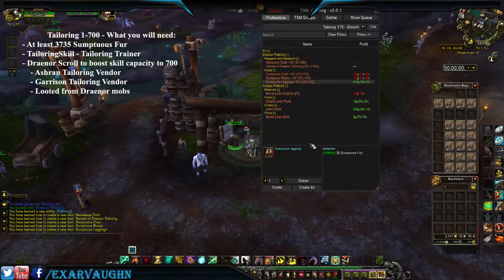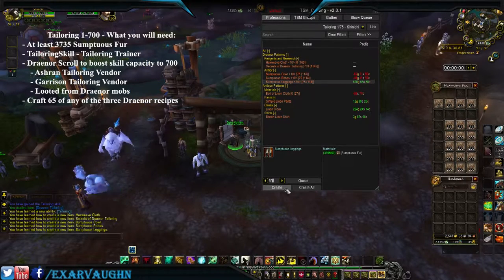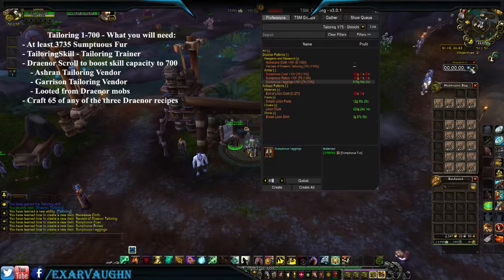Now we're ready to begin crafting. As you can see we have some new recipes — these take 50 sumptuous fur each and they give 10 points. It doesn't matter which one you take; you're going to need 65 of them. Let's begin — starting the timer.